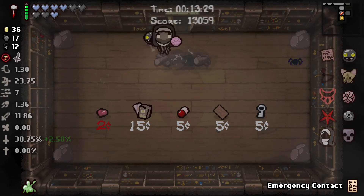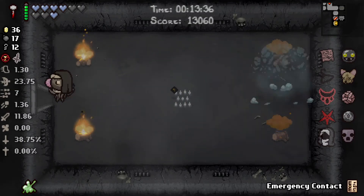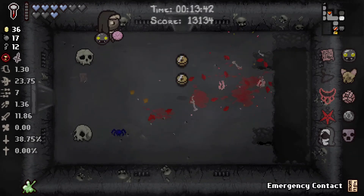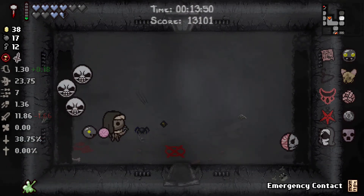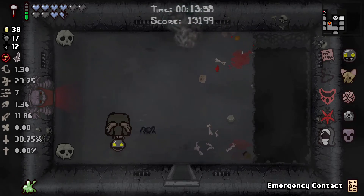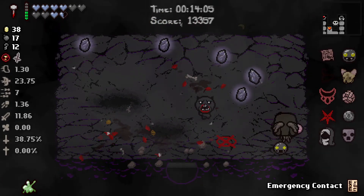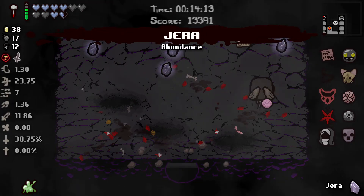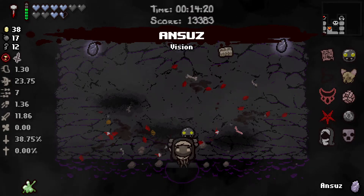Boom and boom and just one last boom. Magician card — nah. I was hoping for something more along the lines of having a soul heart. That's okay. I think I'll be safe even without that one soul heart. When you can just do this — I cannot argue, I cannot be nitpicky about this, though I can be nitpicky for dodging horribly. Super secret room.